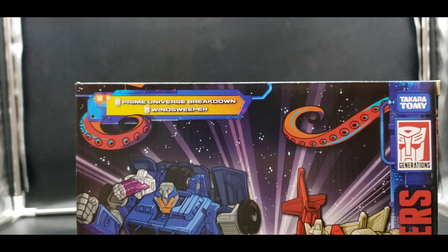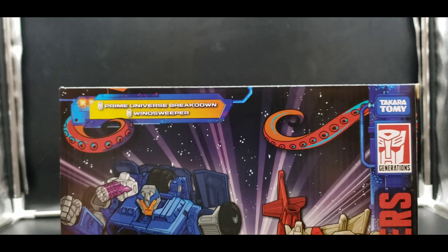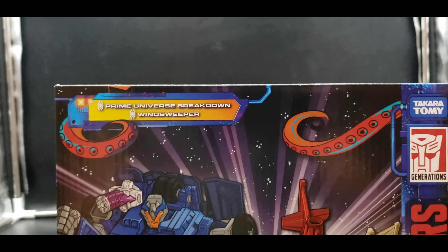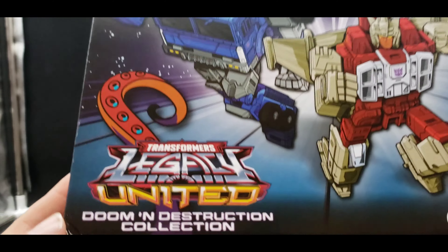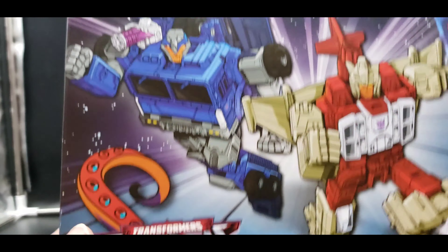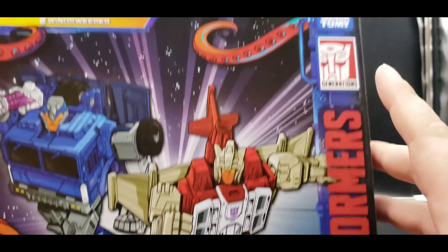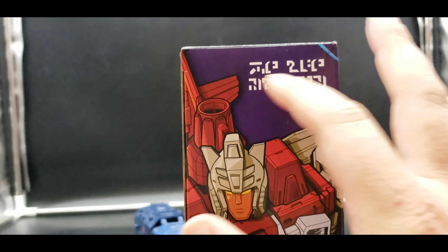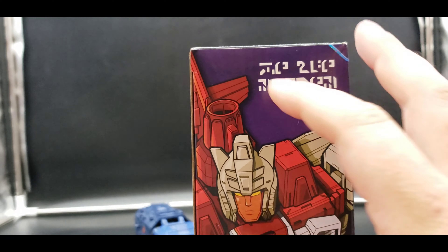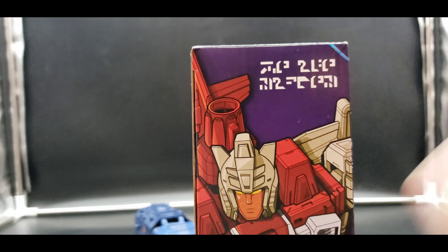Here it is — that same type of packaging that we saw with the first Doom and Destruction set. We've got these tentacles again all over the place. Legacy United, Doom and Destruction collection: Breakdown, Winsweeper, Transformers, Generations, Takara Tomy, Hasbro. On this side we've got Winsweeper and Cybertronian writing. I don't know if that's his name — I've never learned the Cybertronian writing or language.